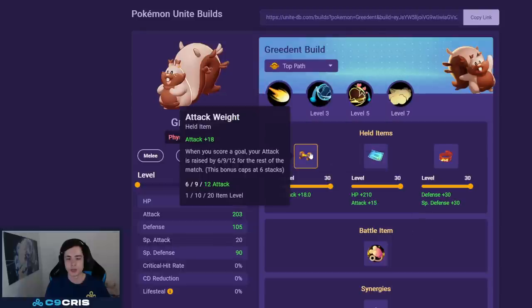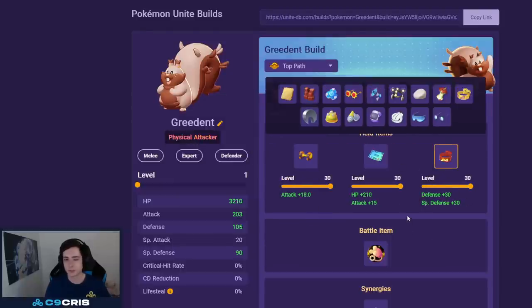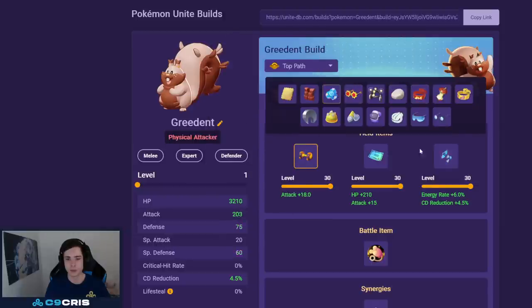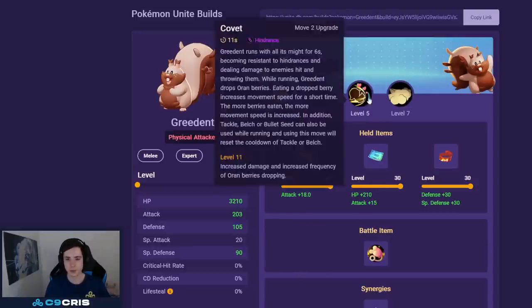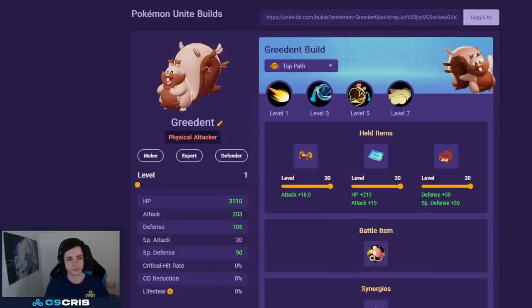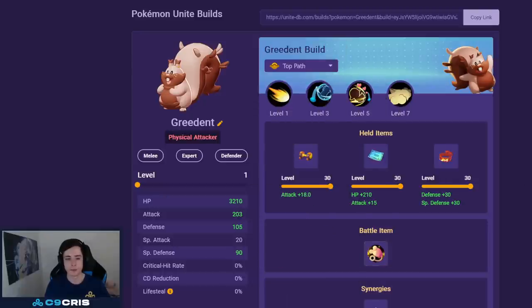For Greninja's best build it's Swords Dance and Night Slash. I really like the Attack Weight, Weakness Policy, Focus Band build — I've even seen some people going triple damage items with Energy Amplifier. I'm a big fan of Attack Weight, Weakness Policy, and Focus Band — your moves do absolutely crazy damage, your night move does crazy damage when you have all the stacks. For battle item go Fluffy Tail — being able to secure last hits with your night move and Fluffy Tail is very important, and it also allows you to invade and steal camps.